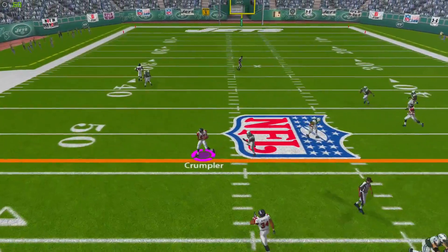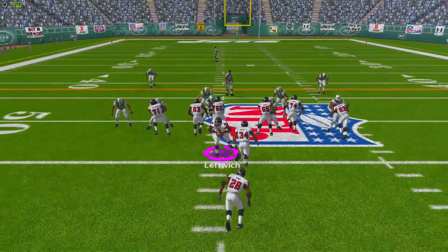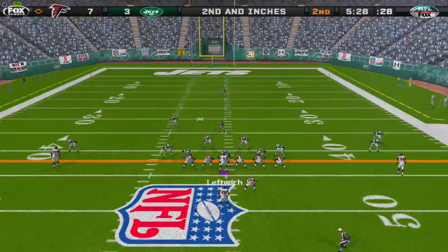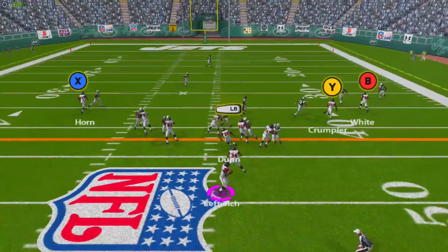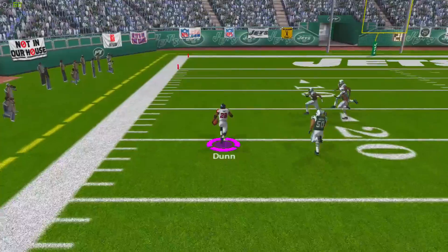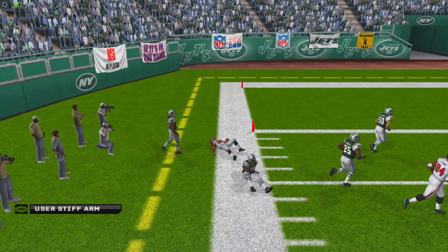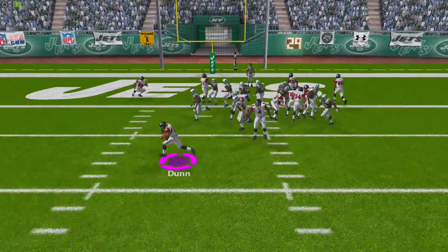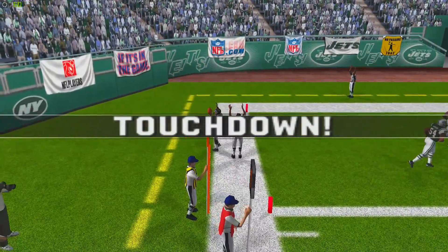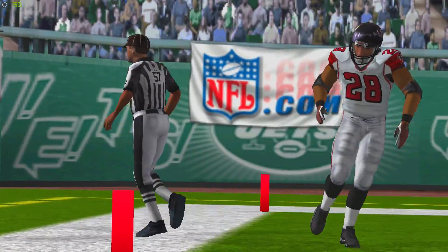Byron Leftwich finds Algie Crumpler on a crossing route for a first down. Then Warwick Dunn hits a nice move, breaks a tackle, stumbles for nine yards. On second and inches, Leftwich finds Dunn again — Dunn takes off down the sideline, stiff arms a defender, and gets pushed out at the two yard line. On second and goal, we toss it out to Warwick Dunn, he gets to the outside and into the end zone for a touchdown. We extend our lead to 14-3.